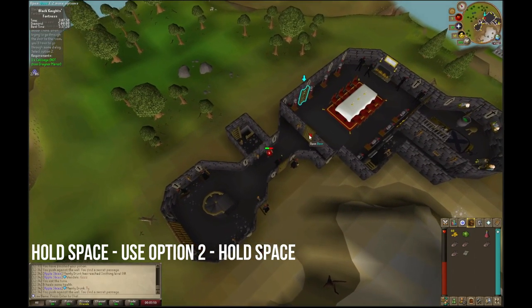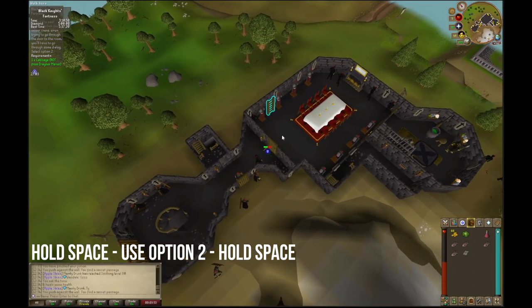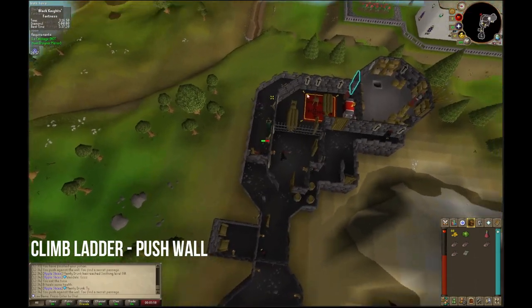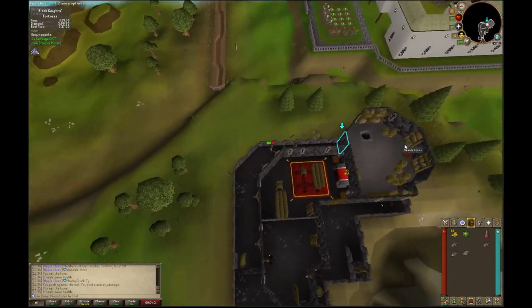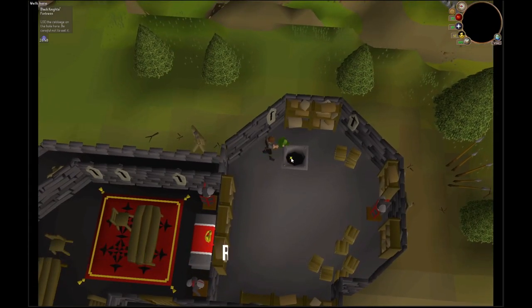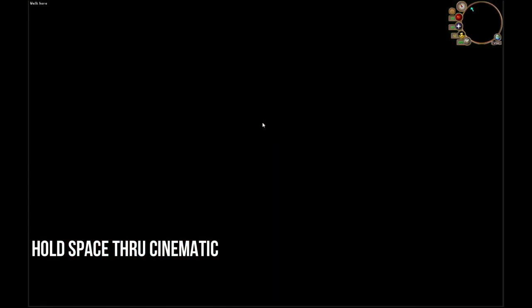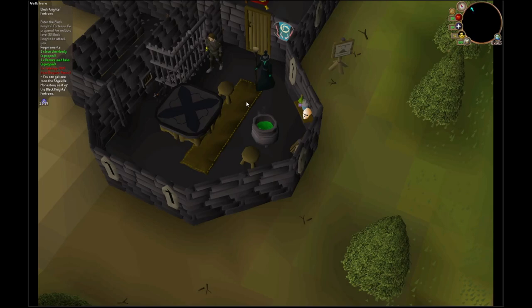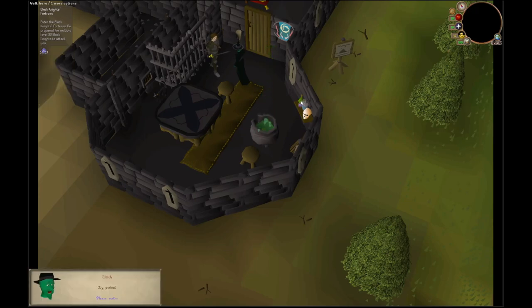When you open the door leading to the castle room, hold space and select 2 as your dialogue options, holding space afterwards so you do not get interrupted. After that, climb up the ladder and then follow to the push wall. Use your cabbage on the hole in the room and spam click on the tile. This will then prompt a cinematic where you will hold space through the whole thing. Once you are back at your character, keep holding space, and once you have finished that dialogue, go back through the push wall and then out of the fortress.